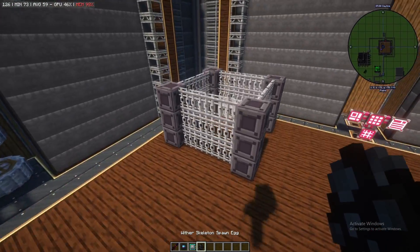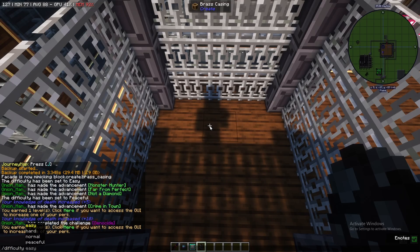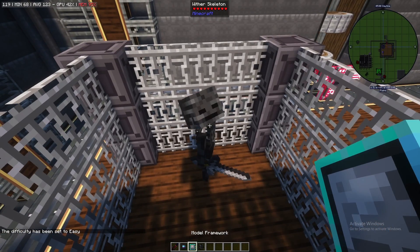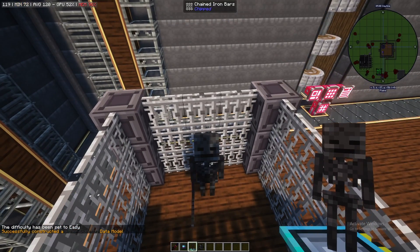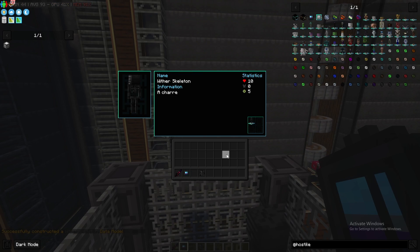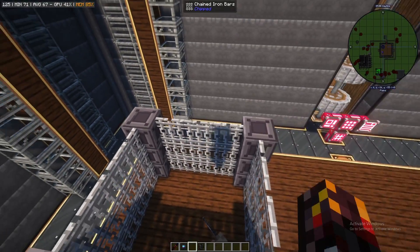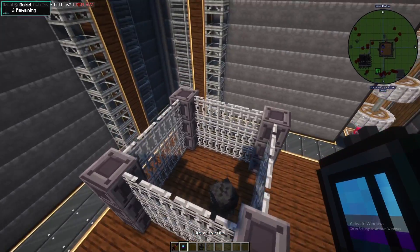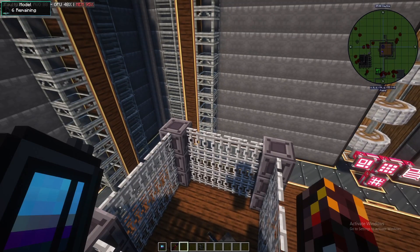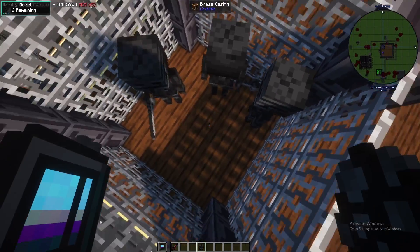Place the wither skeleton inside a cage, set the difficulty — let's go easy — then click it with a model framework and that will create a wither skeleton data model. You can have up to four different data models inside your deep learner, and it'll learn all four simultaneously. The thing is with Hostile Neural Networks, you can't just get the model and use it straight away — you have to train it a little first. When you place it in your offhand, it says 'faulty model,' meaning we need six more kills for it to go up a tier.